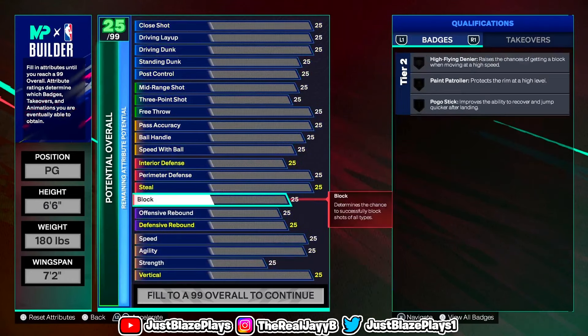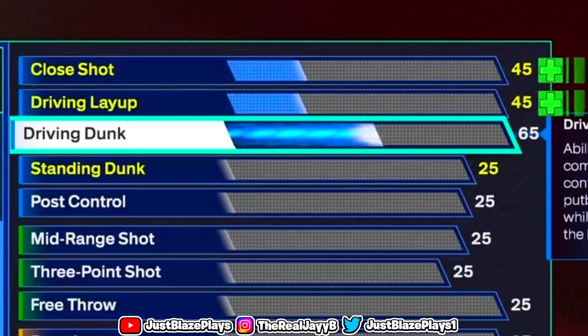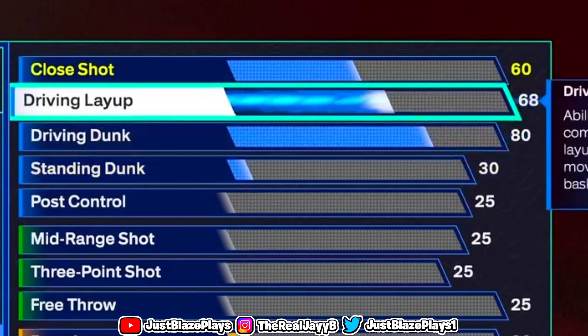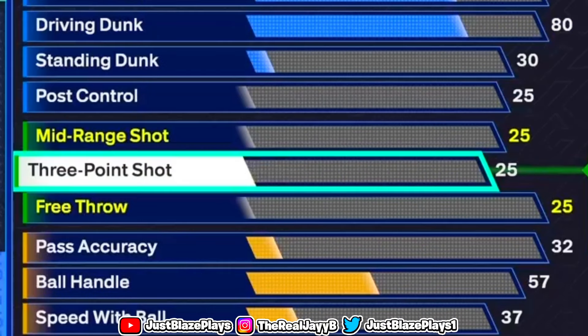Now for the official attributes — this is where the fun begins. Pay attention closely. Let's start with finishing: we're going to put our driving dunk up to an 80. This gets you a lot of dunk animations — trust me, my main build has an 80 driving dunk and I be slamming. You're going to put your driving layup to a 77, and that's all we're going to do for finishing.